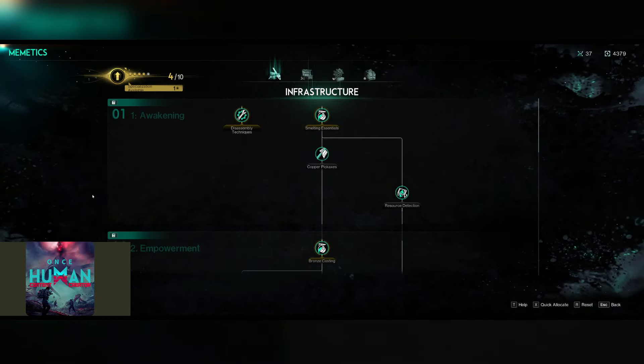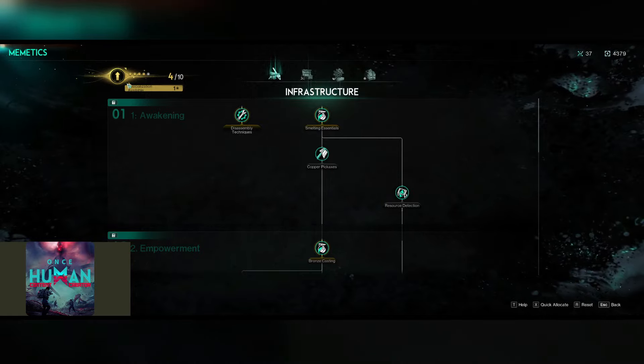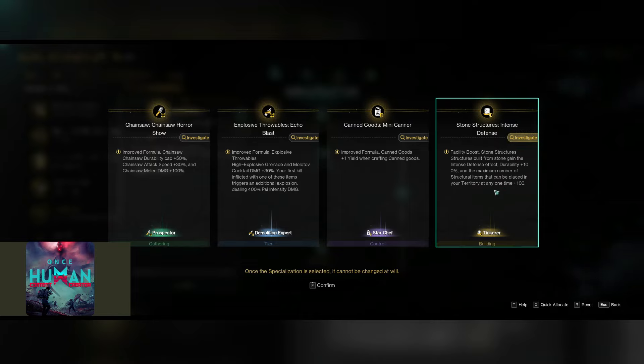As we go back into the Memetics window, one thing that is easy to overlook is the specializations available up here in the upper left-hand corner. When you come in, you are going to have a choice of four different options per level. I have already chosen my first four, but in my last one, you will see that I could pick Chainsaw Horror, Echo Blast, Mini Canner, or Intense Defense. I do like one thing in Intense Defense — it says structural items that can be placed in your territory at any one time is plus 100, so I'm going to go ahead and confirm that.